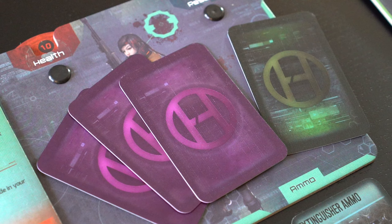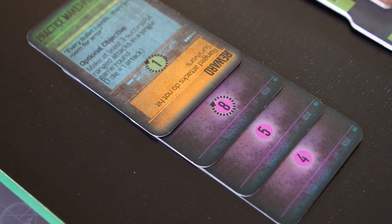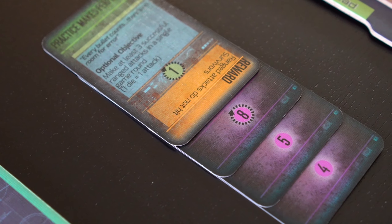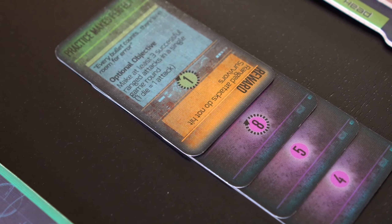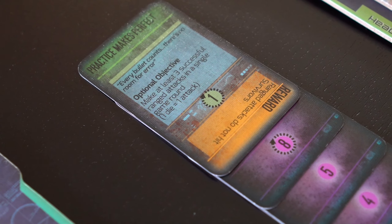Finally, three resolve cards and one accomplishment card is dealt to each survivor. Keeping these cards on red, the resolve cards are placed underneath one another, to the side of the player dashboard. The accomplishment card is then placed on top to conceal the text of the resolve card.